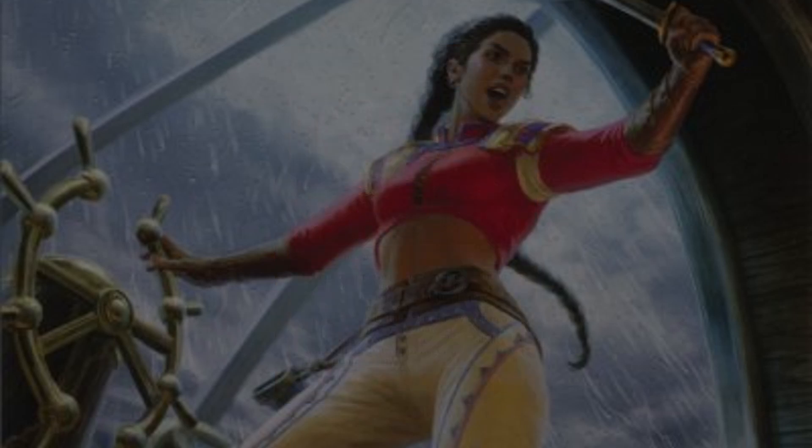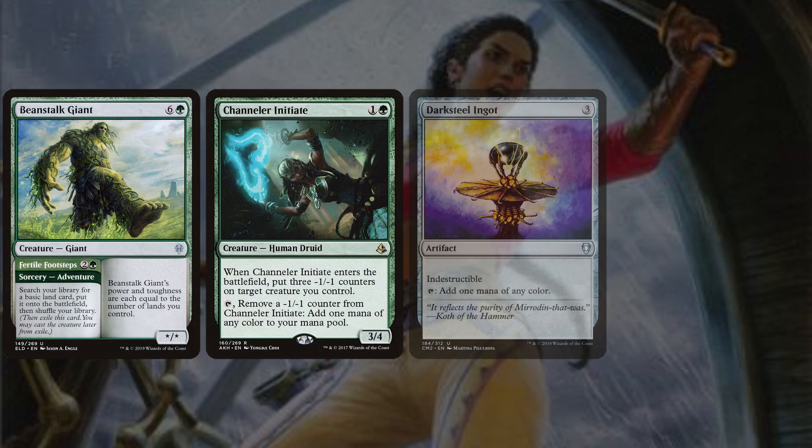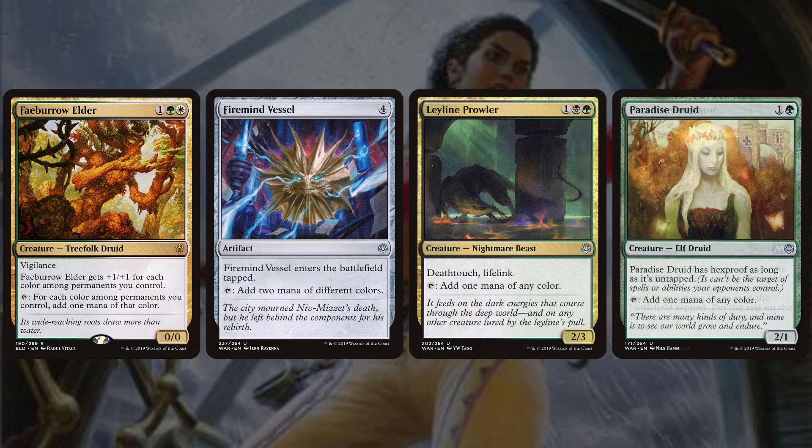Primal Surge costs 10 mana, so we're running a ton of ramp to get there: Beanstalk Giant, Channeler Initiate, Darksteel Ingot, Elvish Rejuvenator, Fabro Elder, Firemind's Vessel, Leyline Prowler, and Paradise Druid. Elvish Rejuvenator is especially good because we're running a lot of bounce lands — so putting one into play tapped and bouncing an extra land is effectively drawing a card and ramping fast.